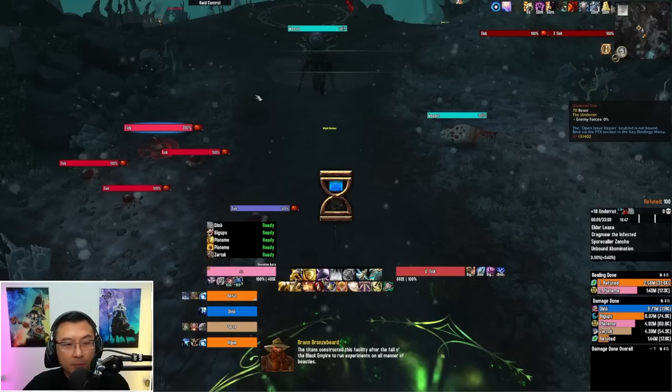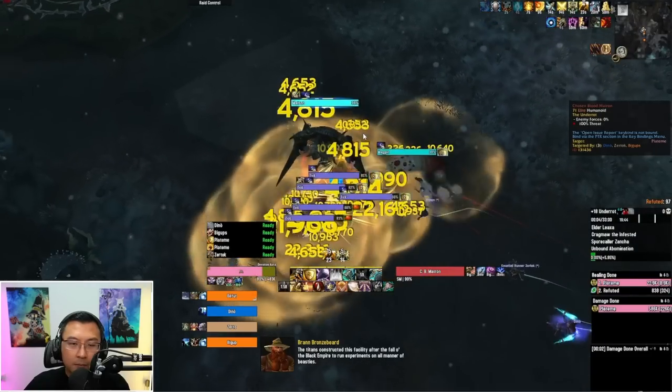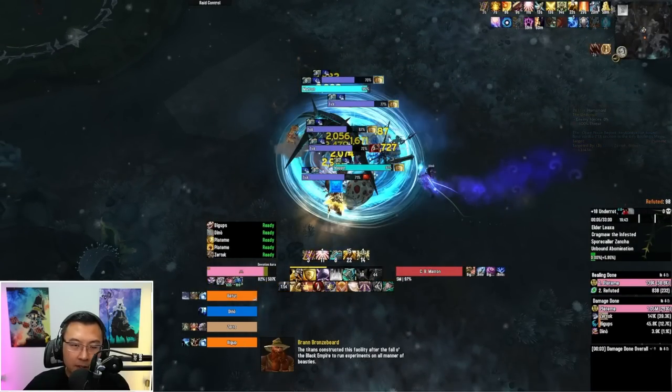Whenever they die, they do something called Bloodburst. Ideally you don't want to kill them all at the same time because if everything explodes at the same time, the healer can't deal with the damage. Now let's talk about the Matron and Maggots — you can see I'm pulling them all together, but if you can't cope with the Tick damage, separate the Ticks from the Matron and Maggot pull.